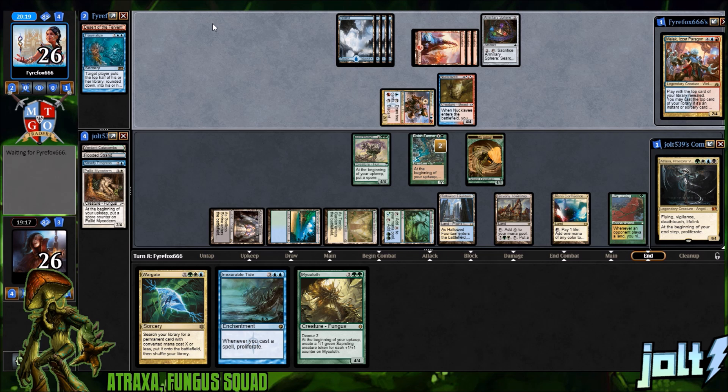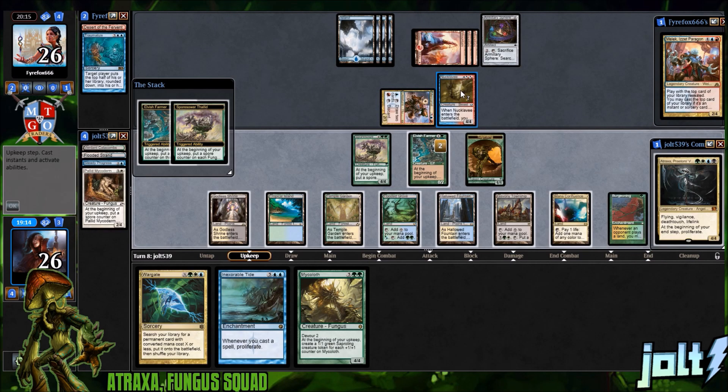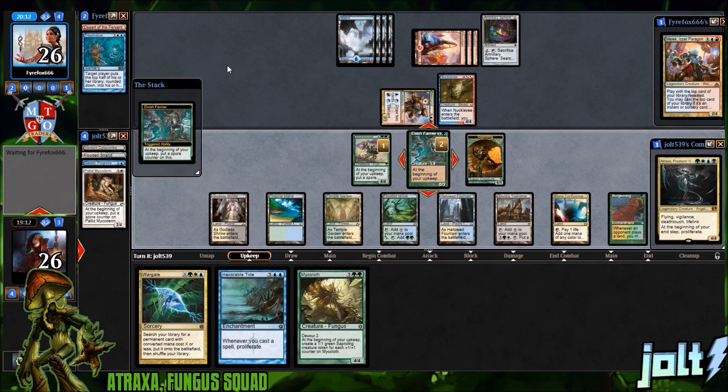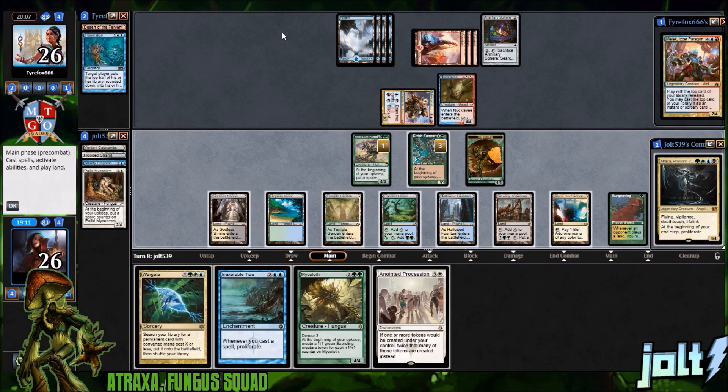Let's see what else we've got. Worst case scenario we just go for the tide and start proliferating to get some extra stuff going. We get a spore counter on Elvish Farmer — that'll be three total spore counters. We draw into Anointed Procession so we can get a ton of tokens, but our opponent has Rewind in hand. We have to watch out for Rewind.